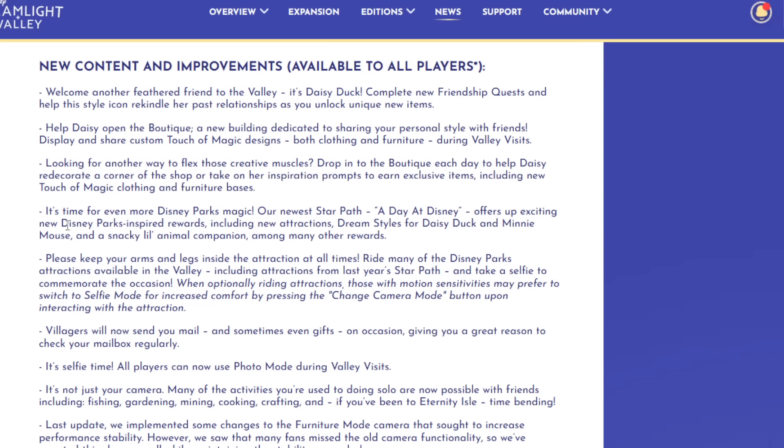It's time for even more Disney Parks magic. Our newest star path, 'A Day at Disney,' offers exciting new Disney Parks-inspired rewards, including new attractions, dream styles for Daisy and Minnie, and a little snacky animal companion, among many other rewards. This sounds like a huge win for an update. The star path getting more rides and attractions is really cool, especially since they've put in the game where we can now take pictures inside rides.